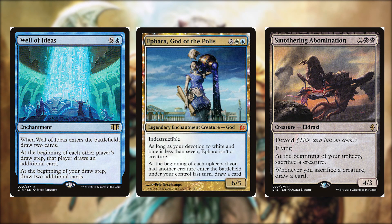Well of Ideas for five and a blue is an enchantment — when it enters the battlefield draw two cards, at the beginning of each other player's draw step that player draws an additional card, and at the beginning of your draw step draw two additional cards. Ephara God of the Polis for two, a white and a blue is a 6/5 legendary enchantment creature — it's a god with indestructible. As long as your devotion to white and blue is less than seven, Ephara isn't a creature.